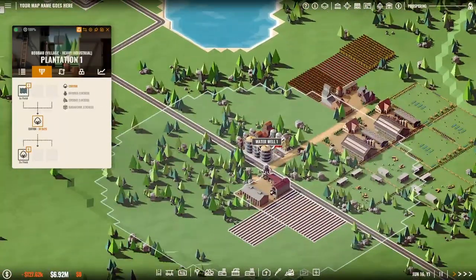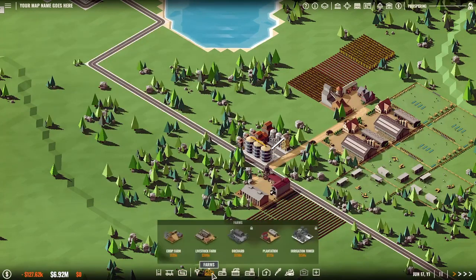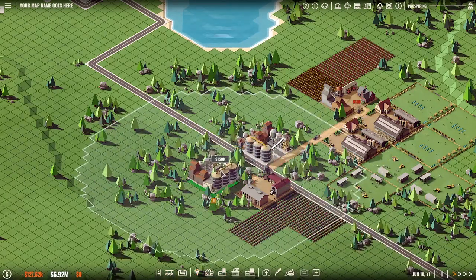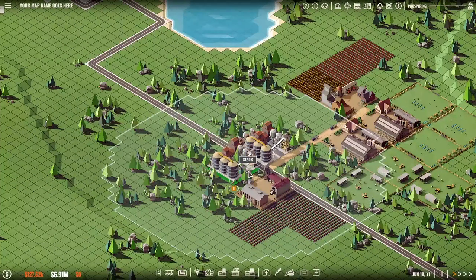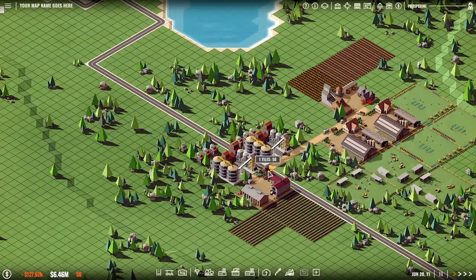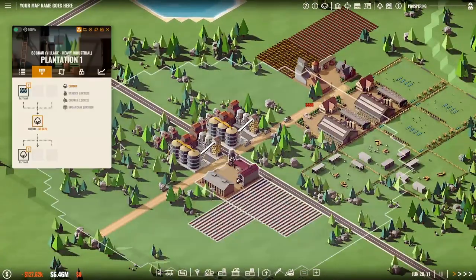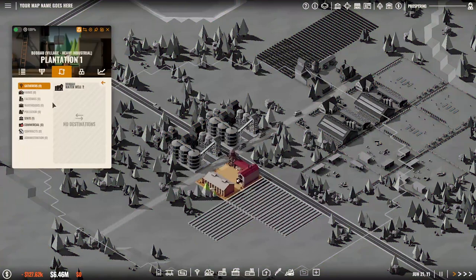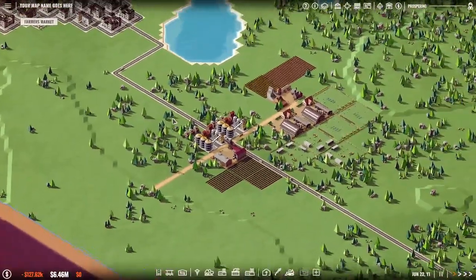That's one, two, three already for the water well, so let's get another one — a gatherer water well. One, two, three — let's get the roads out there as well. That's going to give me cotton, cotton, and cotton. Cotton can be sold already at the hardware store, which is good. We can supply the hardware store, and then once we are ready for our next step in the tech tree, which is fibers.